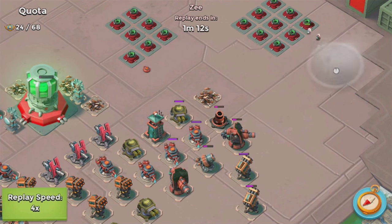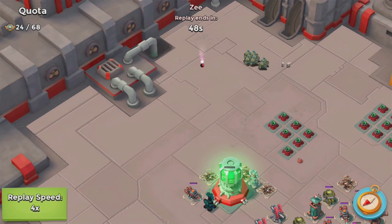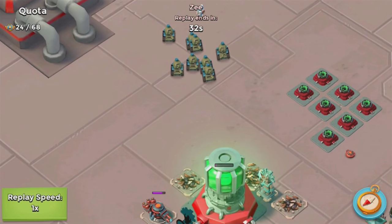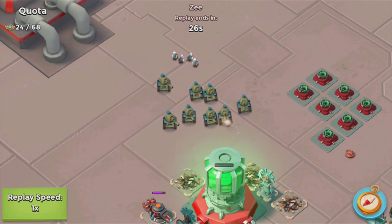Today we're going to be talking about how you can help your team in operations. Operations are a major part of Boom Beach — it's what connects you to your task force. If you are a lower level, it's going to be a lot harder for you in operations, but if you follow some tips I'm going to tell you guys, you're going to be able to own an operation.